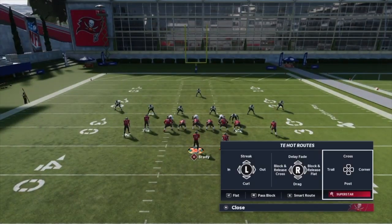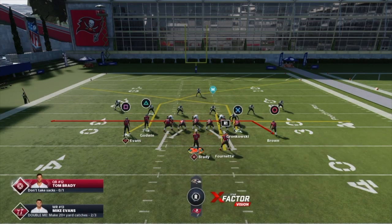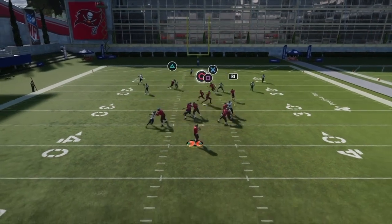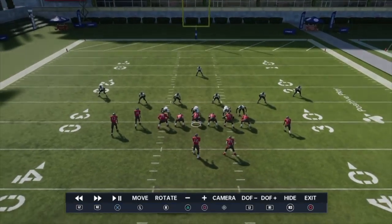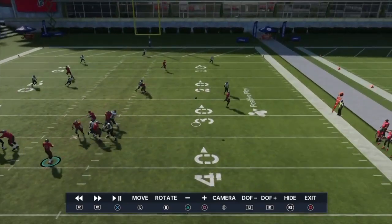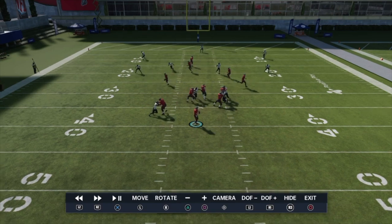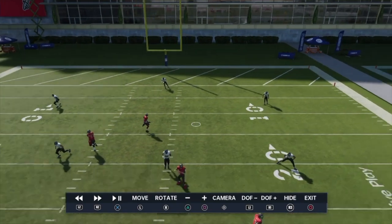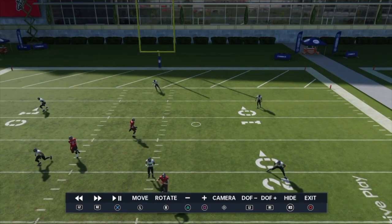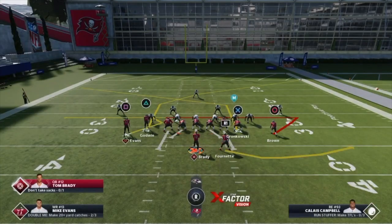Cover three again — you already know what to do. You can do double post and double drag; it's cheesy, and if they don't blitz much you can have a flat underneath as a last-resort check down to get the ball out quick. Another thing: if they're biting down, throw it up to Godwin with a possession catch — he should catch it right in that window. It's tight but it definitely works; you can't really defend that look anymore.